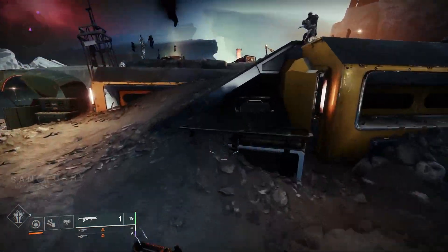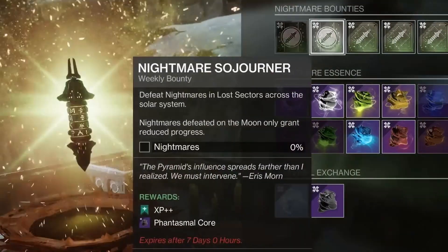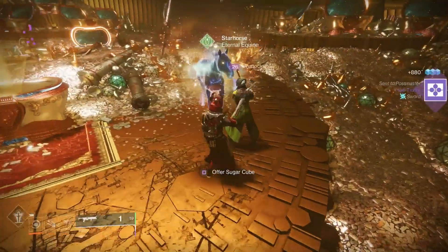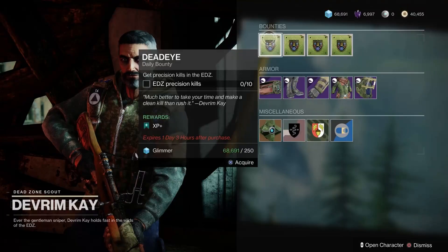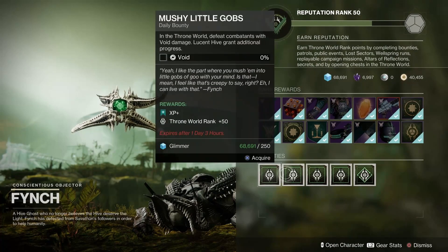There are four main locations with vendors that offer two weekly bounties each week: Eris Morn as well as the Lectern on the Moon, Petra Venj on the Dreaming City, Variks on Europa, and Devrim Kay on the Cosmodrome. Also, each character can pick up and store one weekly Xur bounty as well, so don't forget to take a little detour over to Eternity to hang out with our friend Xur for a second.